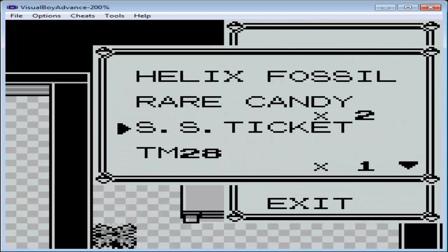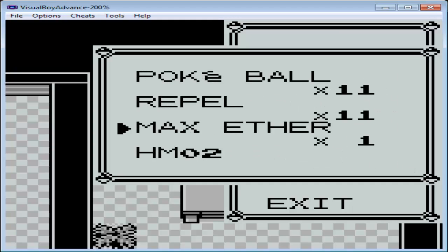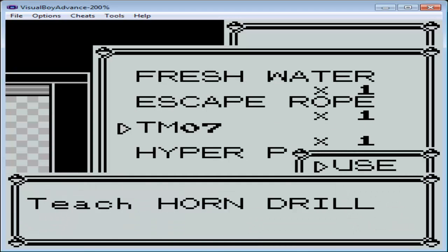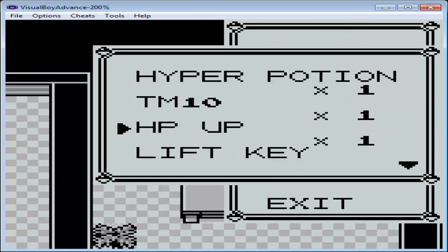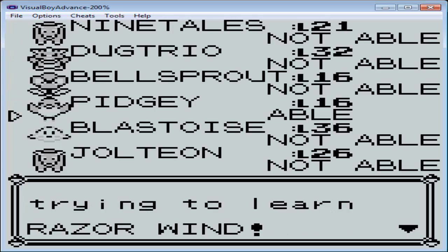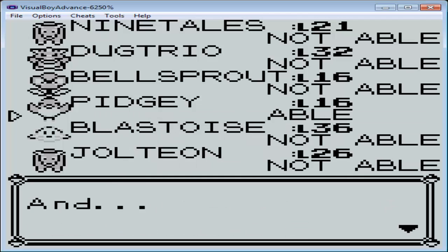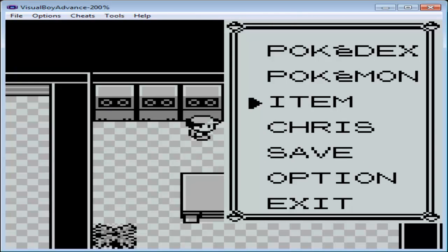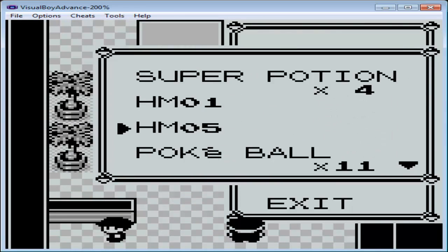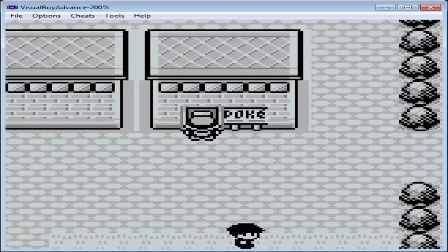He leaves the Silph Scope, but I have no room for items. We're going to teach Horn Drill — no, nobody can learn it. How about Razor Wind? I know I can teach that to someone. Pidgey's trying to learn Razor Wind. We're going to forget Sand Attack and learn Razor Wind. Then I can pick up the Silph Scope. And I think I can use an escape rope to get out of here.